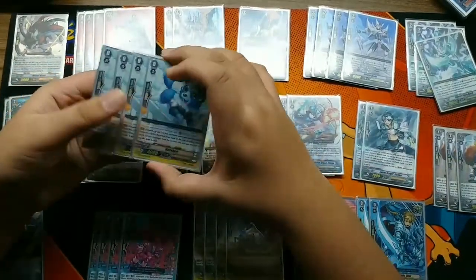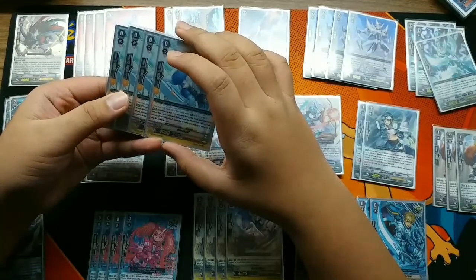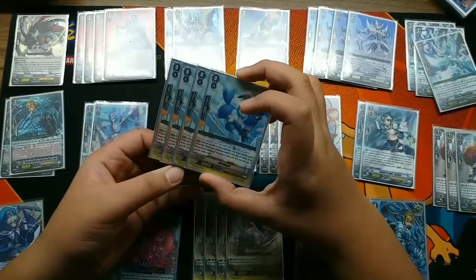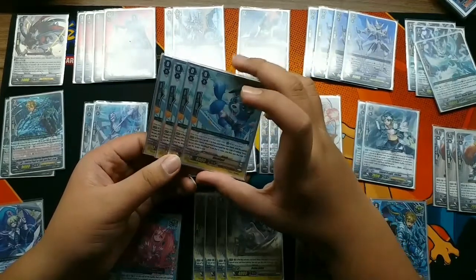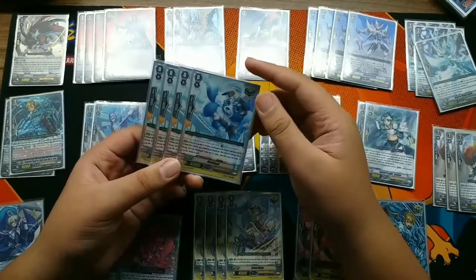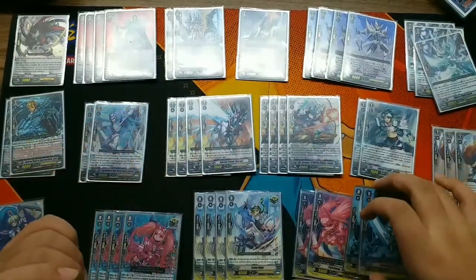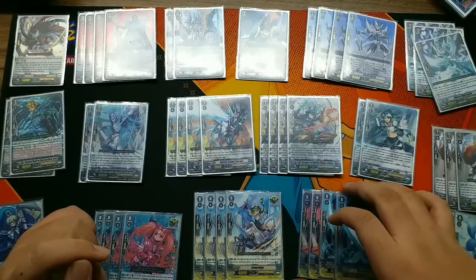Next is four crits, and four Mask Gaul heals - this is from an FC. The skill is when you discard it to call Holy Beast Divine Mask Gaul from your G zone, you may discard a grade one or greater card from your hand and draw a card. I don't use Mask Gaul yet because it's really hard to find - I opened up three packs and for some reason I don't get them.